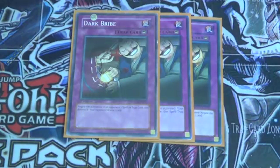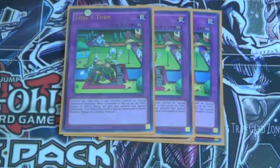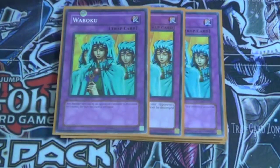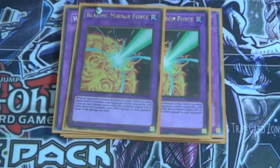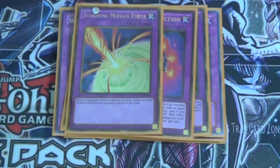Three Dark Bribe, to help protect your monsters or your traps from being destroyed. Three Lucenturn, because you basically notice it in your whole deck, so it's really quite good. Three Waboku to protect your monsters. Two Blazing Mirror Force for damage, same thing with Ringer Destruction. And then Storm Reforce and Lost Wind.